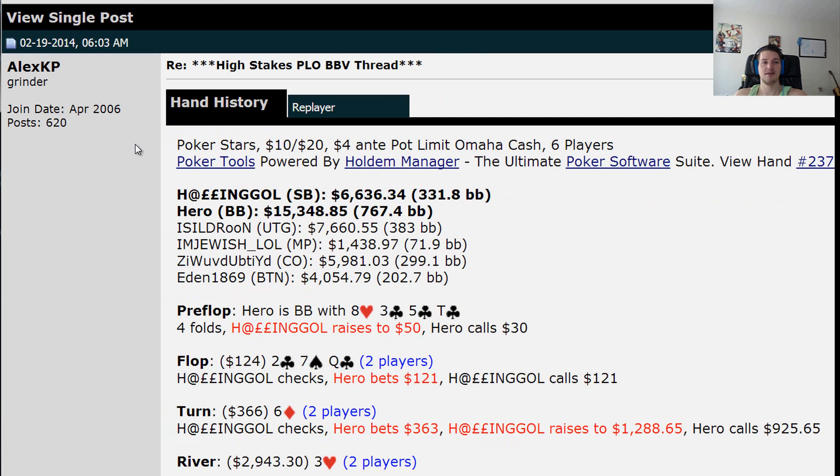This hand was actually posted by Alex KP in the high stakes PLO BBB thread — where people post hands where they either made a really sick play, got really unlucky, or really lucky. I actually think this hand is edited. I think he made up his cards because Alex is a big nit and he probably would not bluff 331 big blinds versus anybody, but we're going to act like the hand is real for podcast's sake. It's with the legendary Hollingall, who's been around forever. I feel like I've said 'legendary' a few times in this podcast but a lot of these people are legendary players — they've been around forever, made a lot of money, and they're the guys people look up to. I don't think this hand can be real. I think Alex probably folds preflop to be honest — he's a big nit, even blind versus blind.